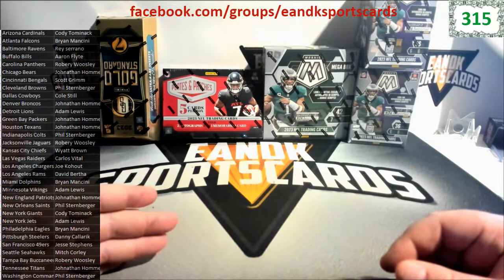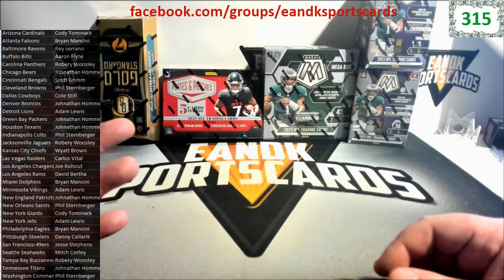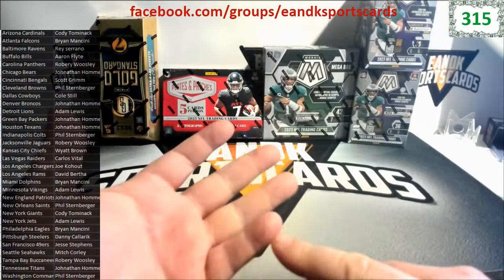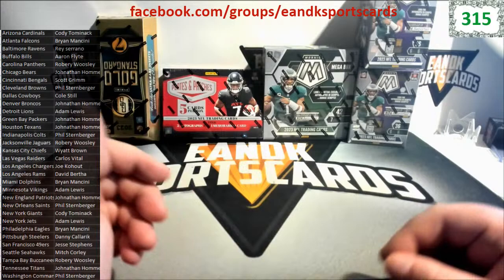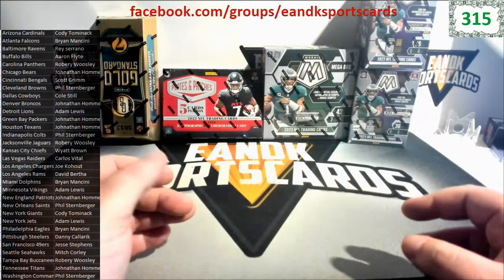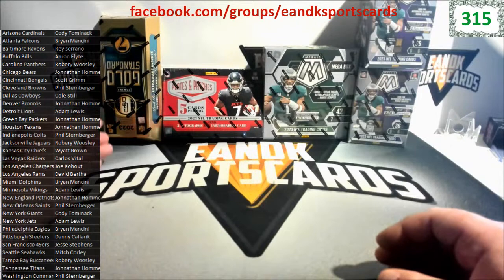By the way guys, I got a ton of stuff coming in this week - you don't want to miss out. If you guys are into hunting some older players like Travis Kelce, Geno Smith, Jared Goff, Dak Prescott, Russell Wilson, I have 2012, 2013, 2015, 2016 boxes on the way. I got 2018 boxes for Josh Allen, 2019 boxes for Kyler Murray. Come into the shop probably Tuesday or Wednesday and check out what we got.